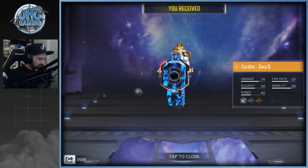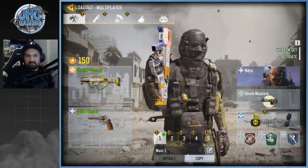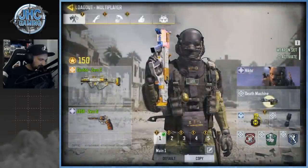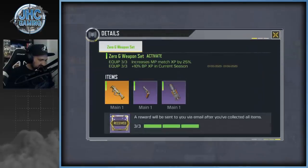I don't know if you guys saw the death animation — we're gonna use it in a game to show you. I equipped the Cordite Zero G and the J358. Let's check the weapon set activation: if I equip the trip mines, I'll get bonus XP. Weapon set activated — they say a reward will be sent via email after you collect all the items.